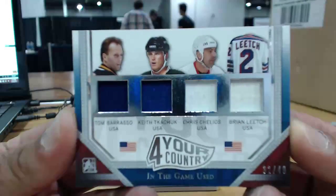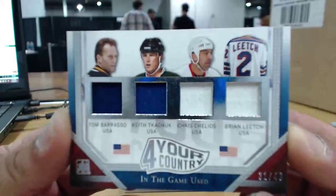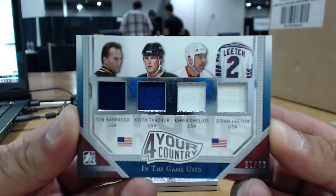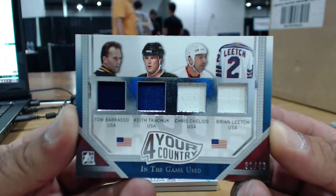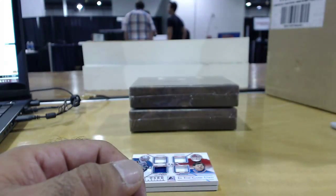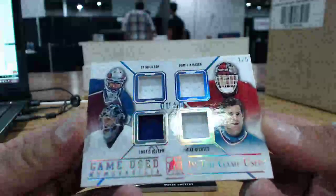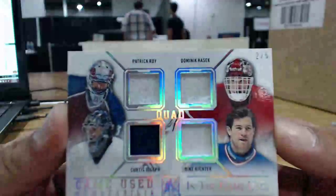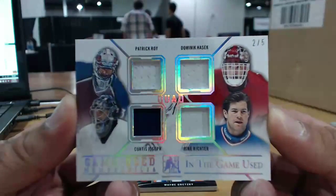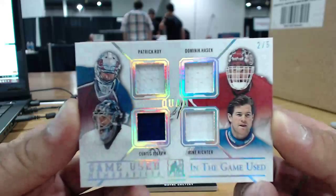Tom Barrasso, Keith, Chuck, Chris Chelios, and Brian Leach. We've got a 2 of 5. Nice. Goalies: Patrick Roy, Dominik Hasek, Curtis Joseph, and Mike Richter. Wow. Holy crap.